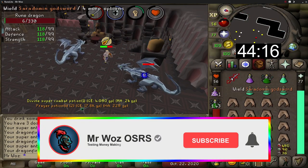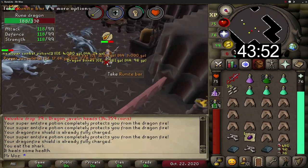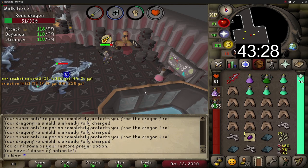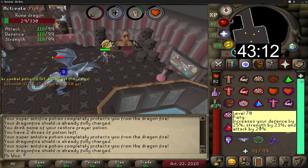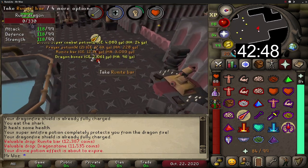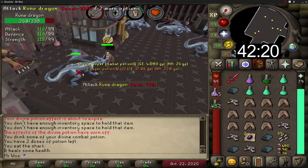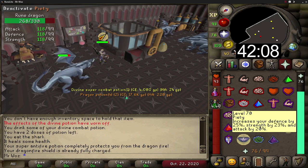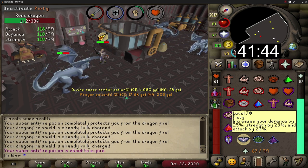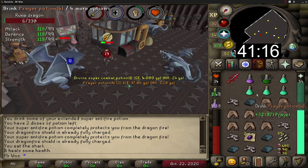For the gear setup there are a few different options from most effective to least effective. For the weapon, the dragon hunter lance is the best to use against these dragons as it gives a 20% boost in damage and accuracy, and it's fairly cheap at 73 mil right now. The next best weapon is the rapier at 150 mil — technically the best stab weapon in the game with plus 9 over the lance but without the dragon bonuses. The last option is a Zamorakian Hasta at 15 mil, which gives the same stab bonus as the lance but again without the bonuses.